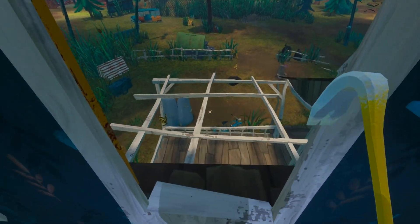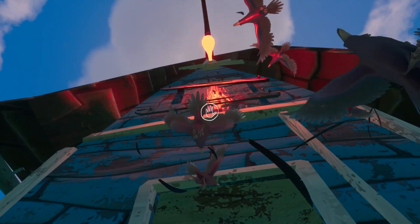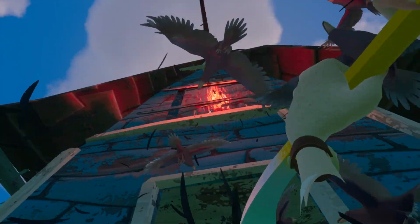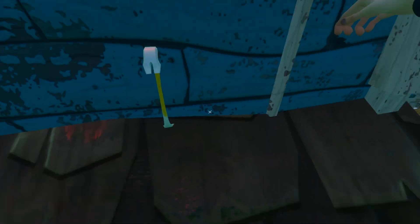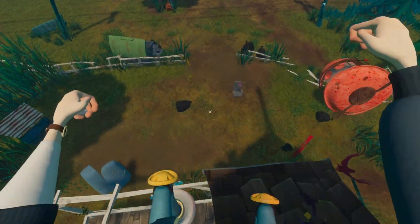Grab the crowbar, jump back out here. And what you want to do is you want to go ahead and break off the boards. So the attic is now open and it seems like there's an easier way to get into the attic if you just jump into it.